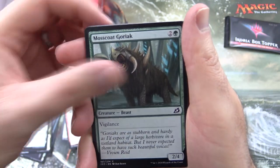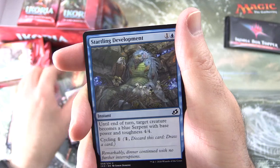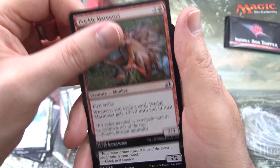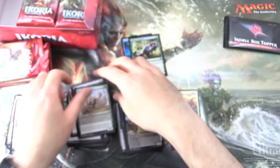And commons: Shredded Sails, Mosscoat Goriak, Evolving Wilds - yes! Snare Tacticians, Startling Development, Frost Links, Light of Hope, Prickly Marmoset - there he is again - and Blitz Leech and Migratory Greathorn.